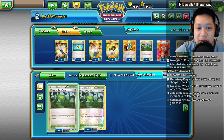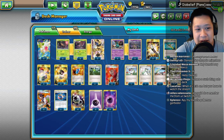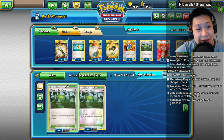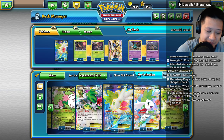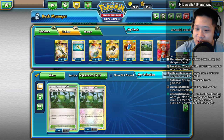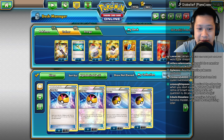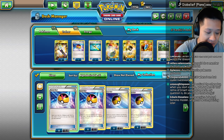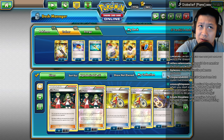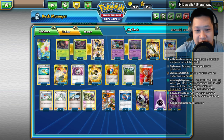I'll actually take some Bridges out. What do you guys need? Nest Balls? Level Balls? I'll go with Level Ball as well as a Timer Ball. Let's look at the Trainer section right now. Level Ball, Nest Ball - what's it called? Timer Ball! Yeah, might get a good nice bonus out of those. So a little bit more deck thinners than normal. Looking decent.